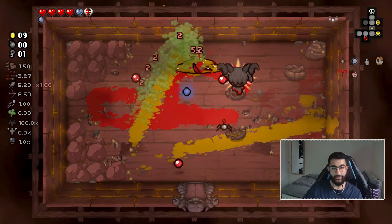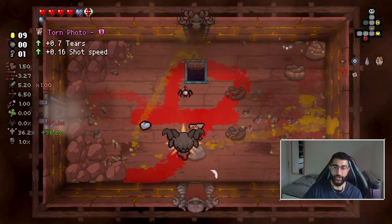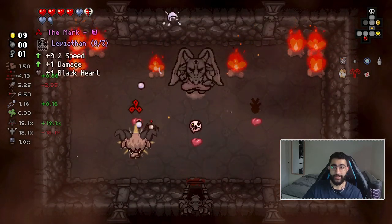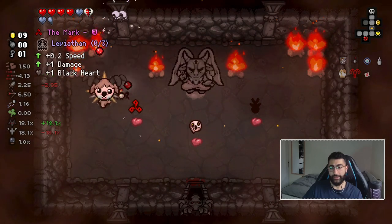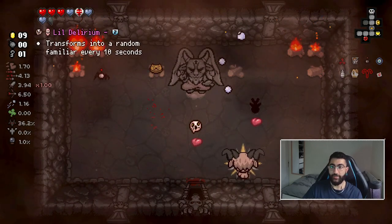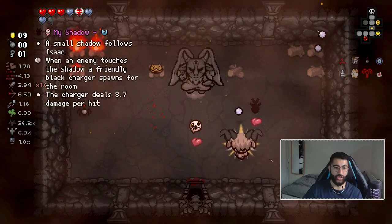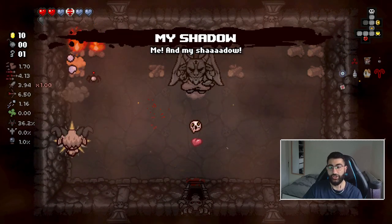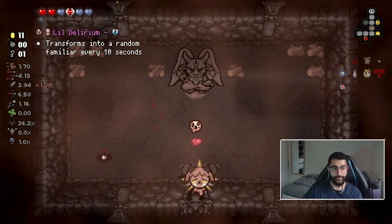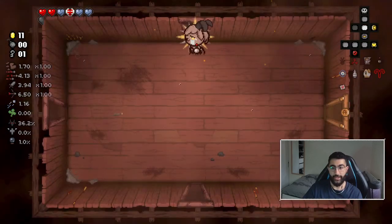We'll check the devil deal. If there's something cool that synergizes we'll take it; if not, there's a damage up - you know what, I'll take it. My Shadow is usually a shitty item, but when I'm dealing a shit ton of contact damage it will actually spawn a lot of shadows, which means it's a good thing.